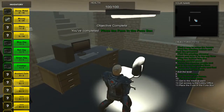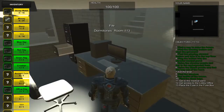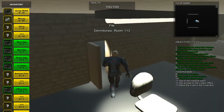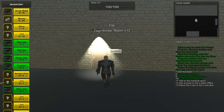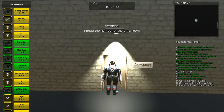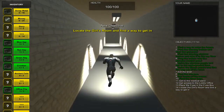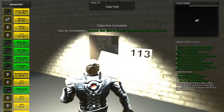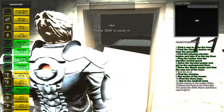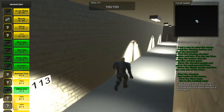As you can see, there's a file with particle effects that you will have to collect. It says dormitories room 113. The dormitories are located right here — you can open this door and find the room that says 113. Here's the room, but the door is broken, so you have to find a way to get inside.